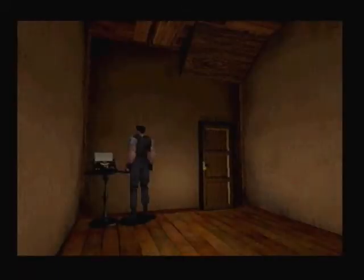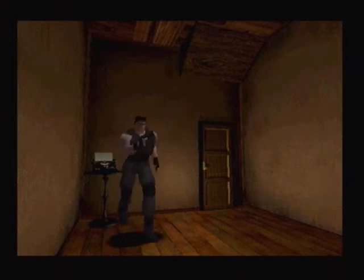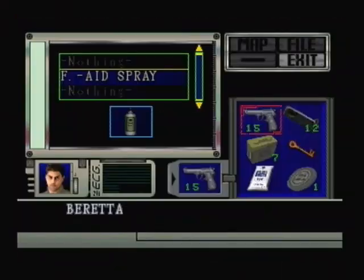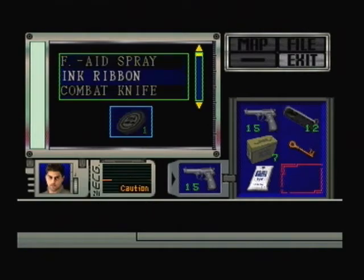Things are so much easier with Jill. With Chris you've got to do extra stuff. At least I know what happens if you try and take the shotgun now. So it looks like I'm gonna have to stick with my handgun for a little while.